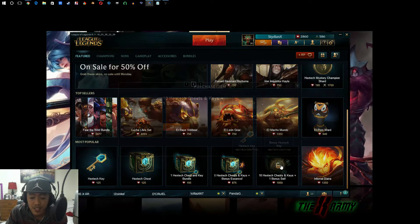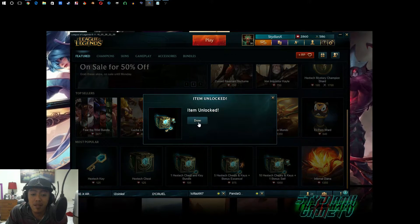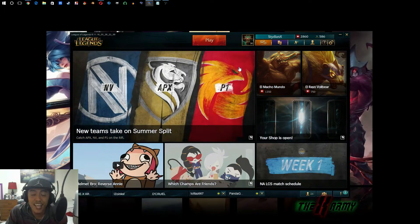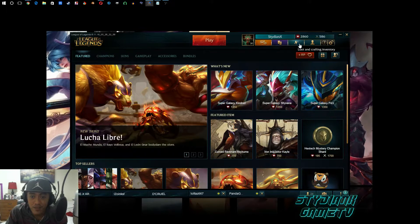Let's see - 150 minus 61 percent. Item unlock done. What happened? Is it lagging? I think it is lagging. Not enough RP - okay so there it is, that confirms it. Let's go here.